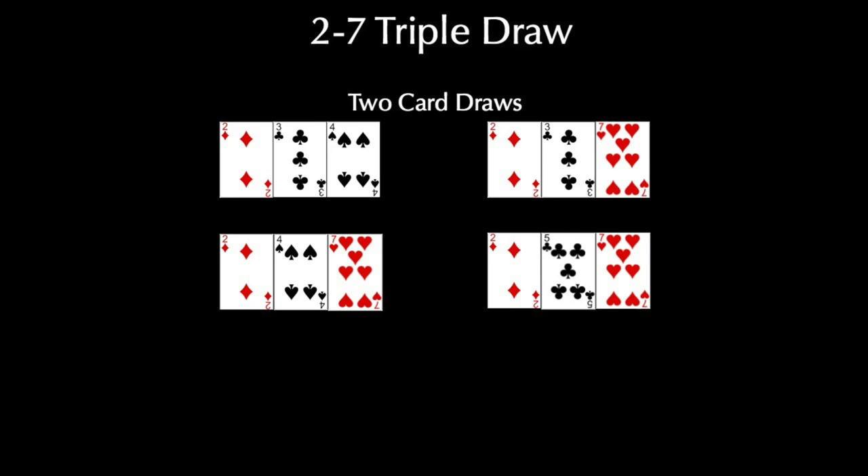Any two-card draw that is three parts to a wheel - like Deuce 4-7 or Deuce 5-7 - they're valuable. The ones you don't want to play are like 3, 4, 5 or 4, 5, 7, because 4-5-7 is tricky - it looks okay, but you don't have a deuce. Especially if you're drawing two cards, you really want a deuce. The one outlier would be like 3, 4, 8 or 3, 5, 8 occasionally - but not 4, 5, 8 because that's a straight draw.